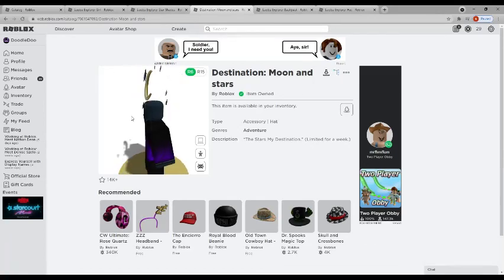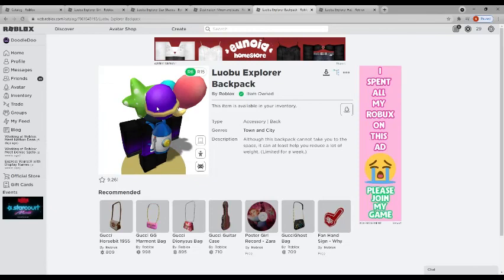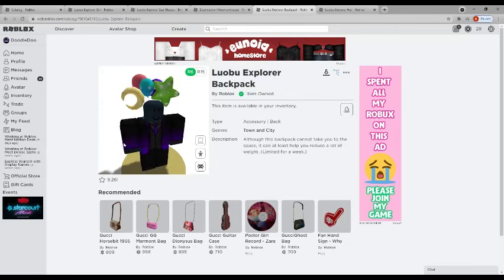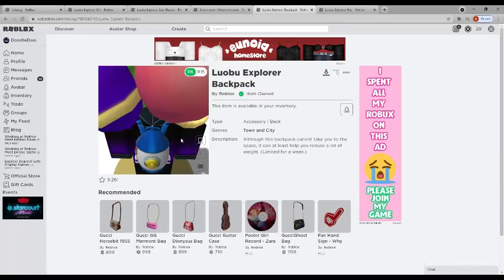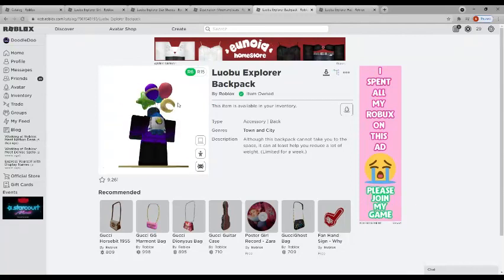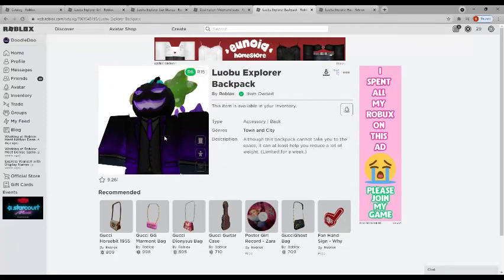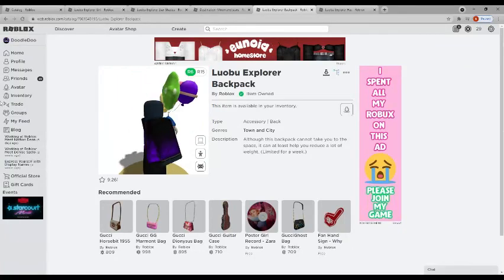I'd probably rate the Moon and Stars hat a three out of ten — it might work if you had an astronaut costume going on, but I don't. Next is the Luobu Explorer Backpack. The theme here seems to be astronaut, which is the vibe they're going for overall. It's a cute kind of look — I'm not personally a huge fan, but it could work on a space-themed avatar. Mine is a pumpkin, so not quite the right fit.